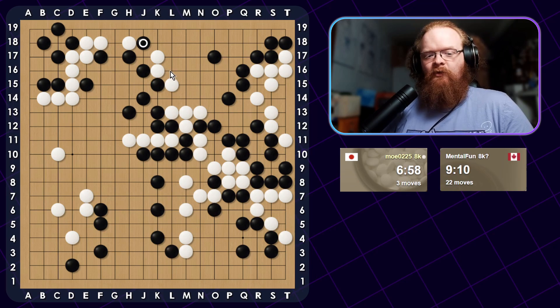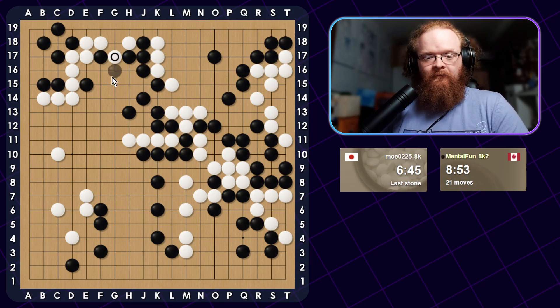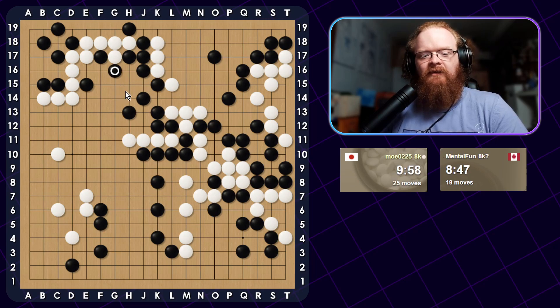Because when I Hane here, it opens up this cutting point, reducing the liberties of these two stones. I guess I will just connect, getting rid of my weakness. If he pushed in there, I would have had a double Atari to worry about. But now I do not. I can Atari from the bottom here, separating the stones.